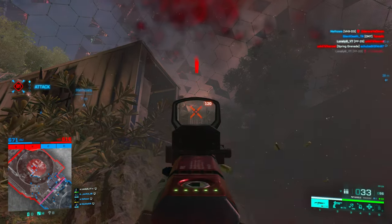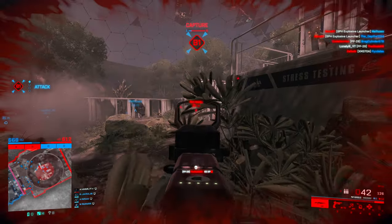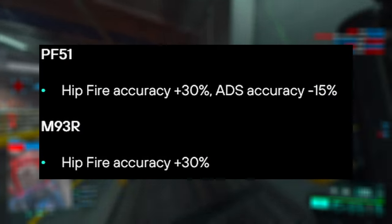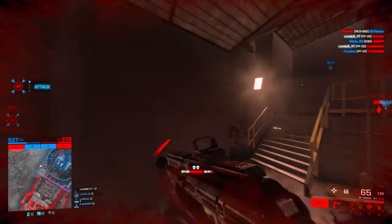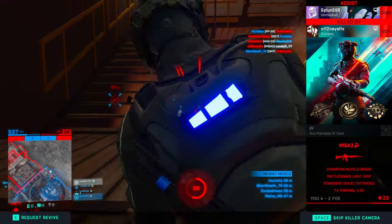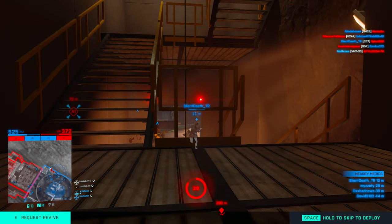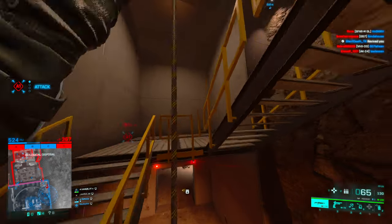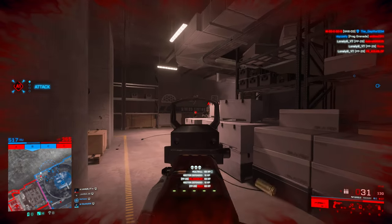For the MP28, they reduced damage from 28 to 24 between 13 and 74 meters, meaning you can no longer two-tap people in the head at that range. For the PF51, they increased hip fire accuracy by 30% but reduced ADS accuracy by 15% — I don't see the PF51 used anywhere anyway so I don't think it's a crazy change. They also increased hip fire accuracy by 30% on the M93R.